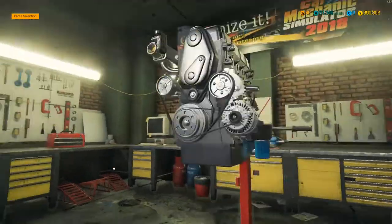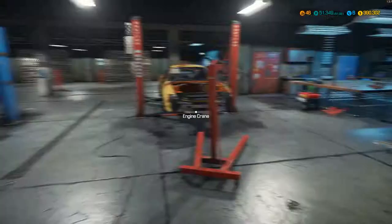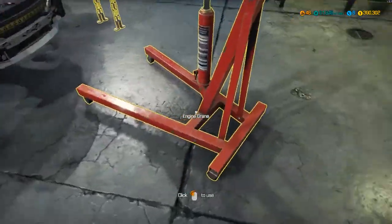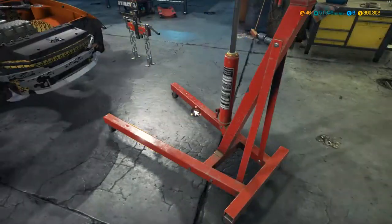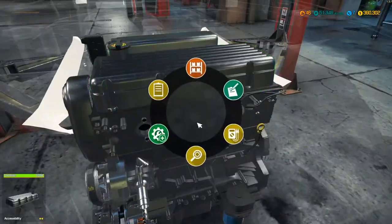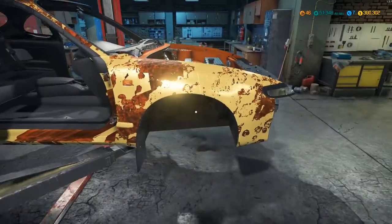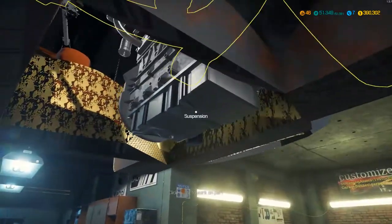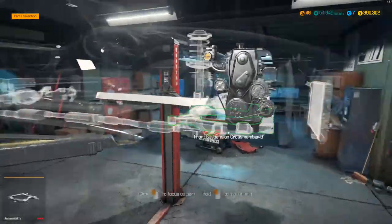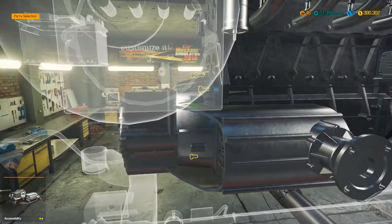We've basically got the engine built now. I can't put the manifold on yet because it needs to be in the car first, so let's take the engine off the engine stand and put the engine into the car. Move this crane out of the way. I want to put the front exhaust on from the bottom first, so drop the gearbox back on, then swing around and connect it up to the manifold, get that all bolted in.